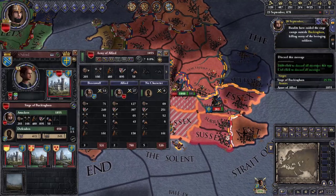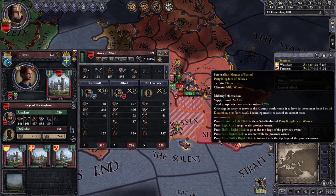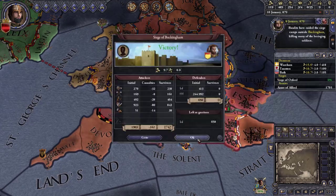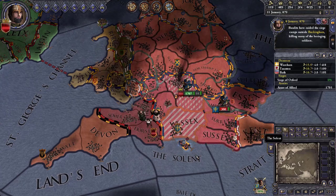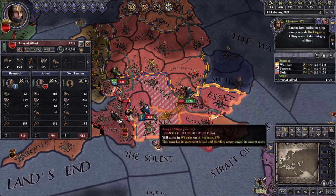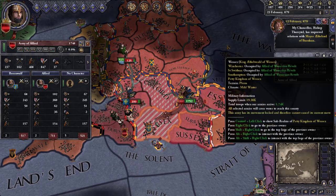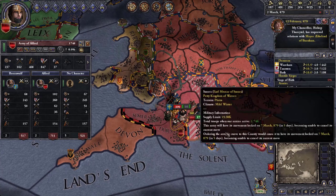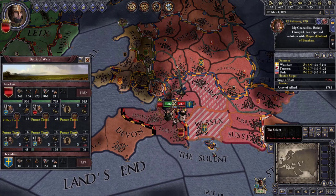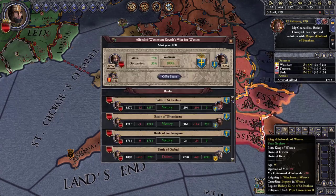We're getting bandits and disease — all the negative events keep coming non-stop. We're at 98% war score — let's just go finish him off. He's heading toward Oxford; let's chase his army wherever he's going. He's faster than us but that last engagement should give us the 2% we need. And this war is over!